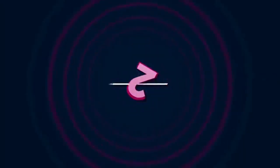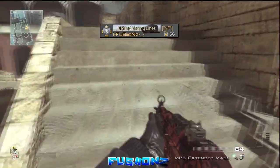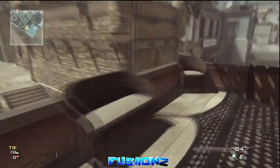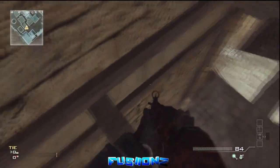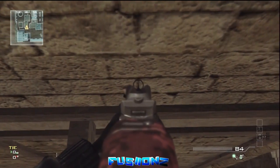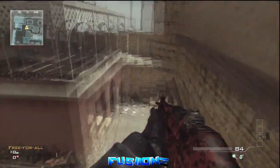Coming in at number two, we have the spot where you get onto the pegs. The reason I chose this is because you can get a jump knife from here. I have a more obvious spot coming in at number one, which in my opinion is better. This spot has lots of lines of sight, and if you go to that brick I lined up with, you can actually fit two people on one peg.